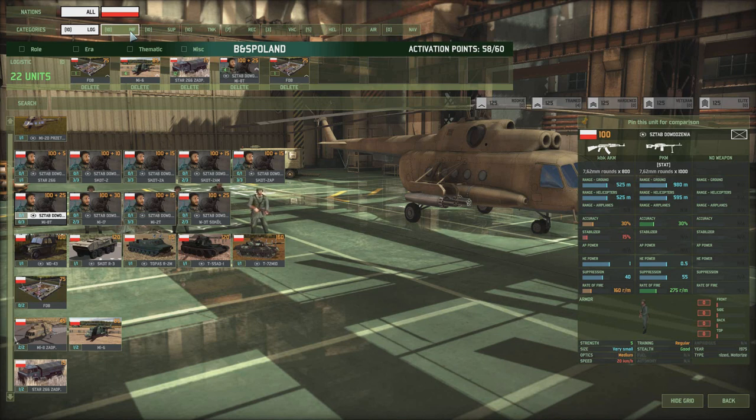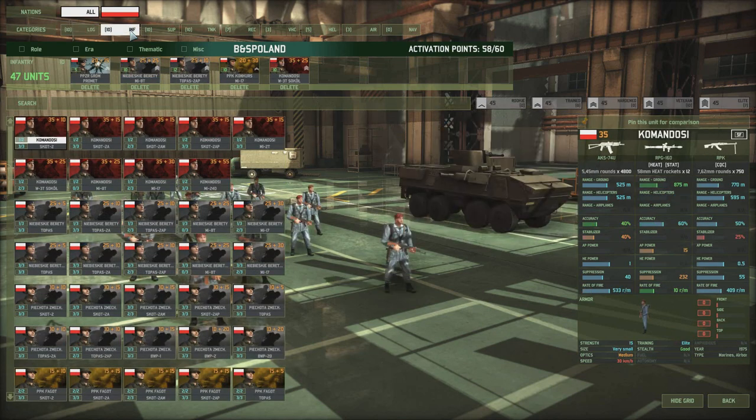Bubble has the infantry in MI-8s same as Vulcan, the Star 266 Zaops trucks, a set of MI-6s, and two FOBs — the reason for the two FOBs will become clear when we get to the support section. Lots of artillery incoming. Let's move forward to the infantry, and Silver is going to go first this time.